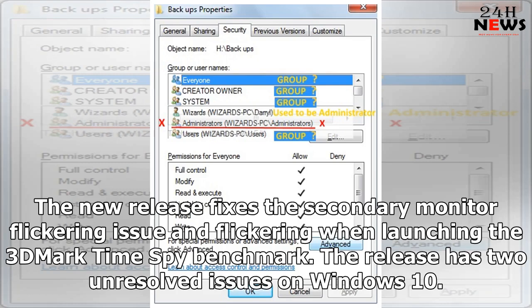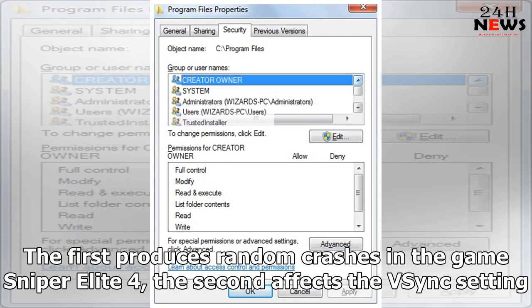The release has two unresolved issues on Windows 10. The first produces random crashes in the game Sniper Elite 4, and the second affects the VSYNC setting.